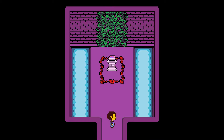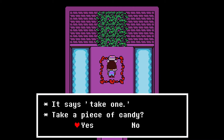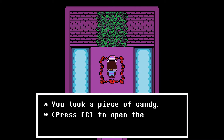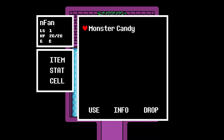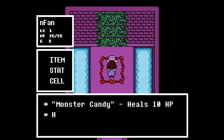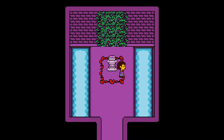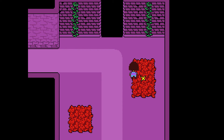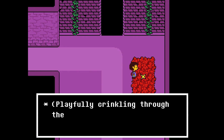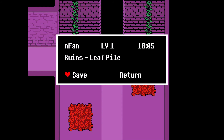I hate when games and movies make you do this, but oh well. It says 'take one' — or wait, it's probably poison. Well, you know what I mean. So I have Monster Candy, let's check the info — heals 10 HP, non-liquorous flavor. Alright! The save point, I think. Alright, we'll save. See you guys in the third part!